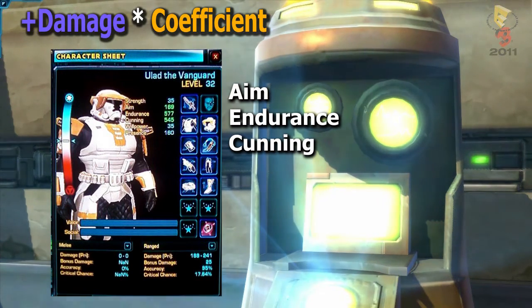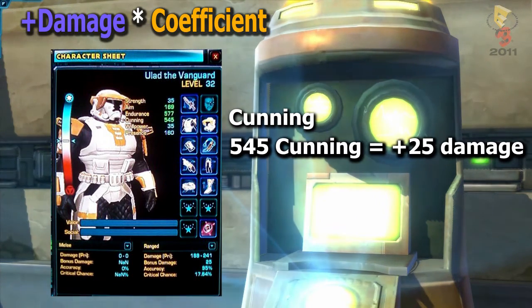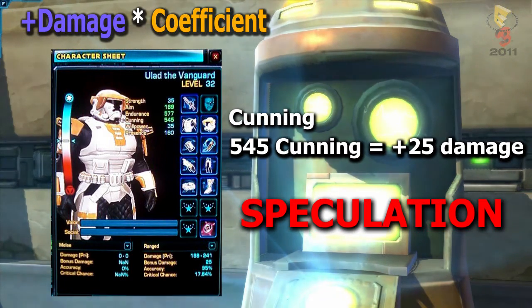As you can see, the Vanguard's two highest stats are Endurance and Cunning. Since Endurance sounds more like a tanking stat, it's a fairly safe bet that Cunning is the stat that affects DPS. At the bottom, it lists plus 25 bonus range damage. We can speculate that 545 Cunning is equal to plus 25 damage. I have to reiterate that this is all merely speculation and the numbers have surely changed by now. At any rate, our plus damage is 25.